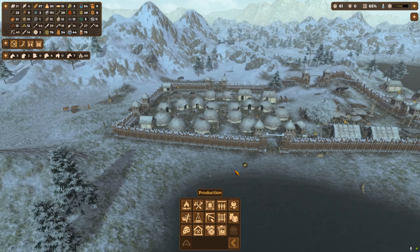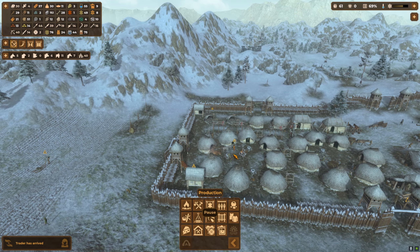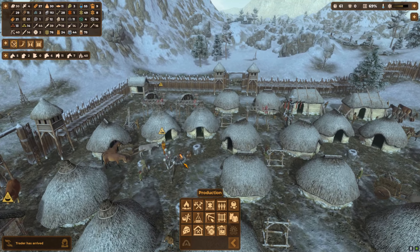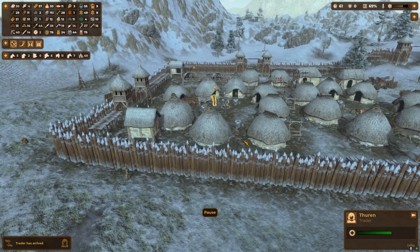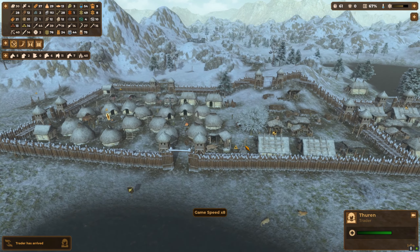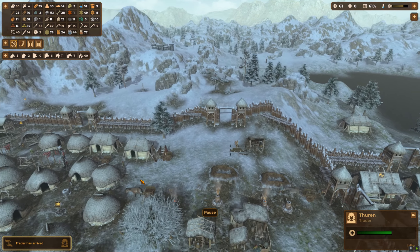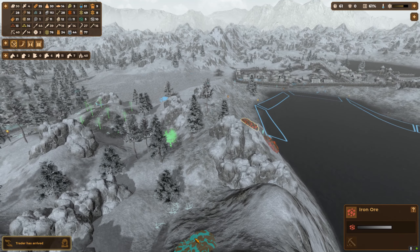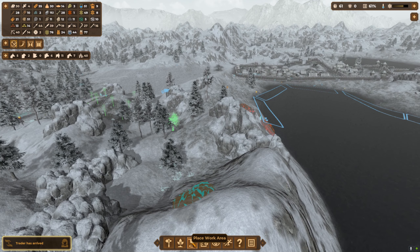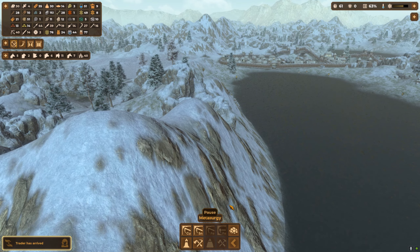We'll let that build again since it's winter. This area is starting to get cleaned up. Trader's arrived — I hope we didn't bring that much straw in but we don't seem to have used as much this year. Checking on wheat — I've still got wheat even though we're making beer. Nothing we need from the trader. Let's go. Copper mine exhausted — we'll need to sort that out. Let's put on our magic eye and see if we can find a copper mine. Oh, copper can do us — copper mine done!